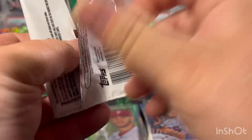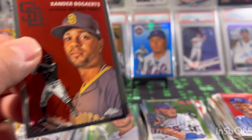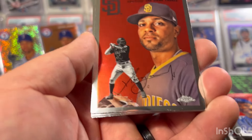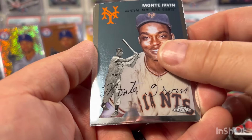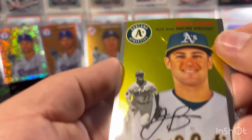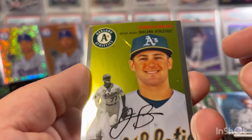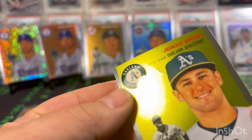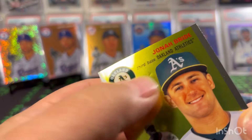Down to the last pack — the one that was off to the side. Feels like it's going to be a base pack. Unfortunately we got two blasters that were basically one-hit boxes. Xander Bogaerts, Monty Irvin — look at that crazy printing on that card, it's all distorted — I don't really care for it but look at that, what did they do to that thing?